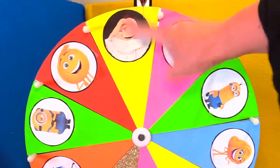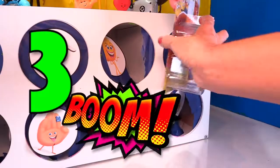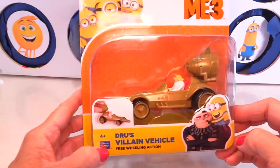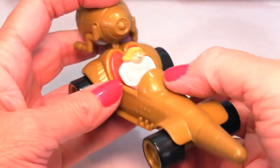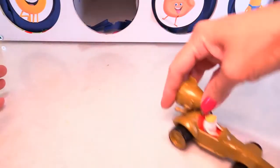It's spin time! Wow, we got Drew — he is Gru's twin brother. Do you have my treasure? One, two, three! Oh my goodness — we got the third one! We got Drew's villain vehicle. Let's check it out. In the movie, this was the super cool villain vehicle — it was like their dad's old car. Here's Gru's twin brother Drew. He has blonde flowing hair and wears a white outfit. They're long-lost twin brothers in the movie. This is a super cool villain vehicle that was their dad's, because their dad was actually a villain. You just push it and it goes really fast — I think it goes faster than the other two.